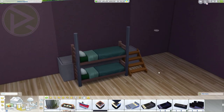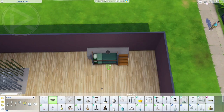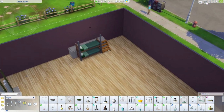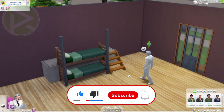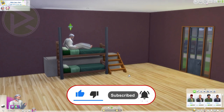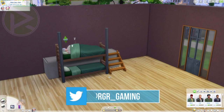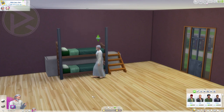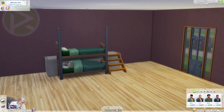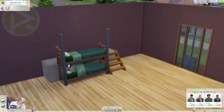This is the basic version of bunk beds. Just to show you I'm not fooling you, let me bring a Sim over. Let's spot up the place so you can see it much easier. There we go — let's send the Sim to the upper bed. Look at that — go to sleep! There we go, he's sleeping. Now let's go to the bottom one — and he is sleeping too. Working bunk beds!